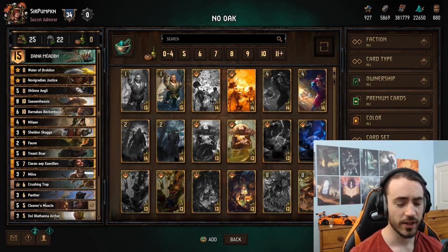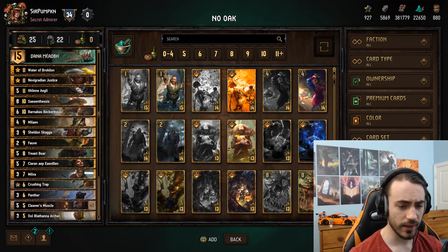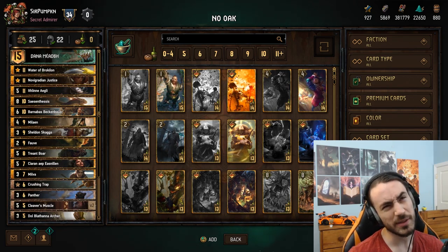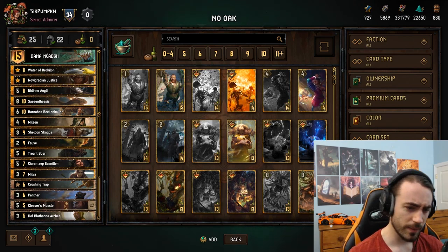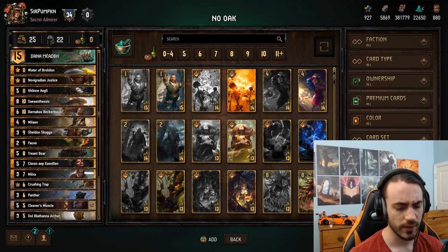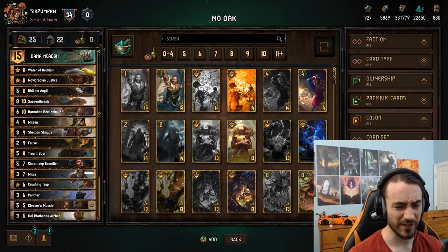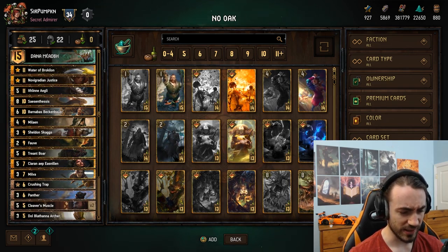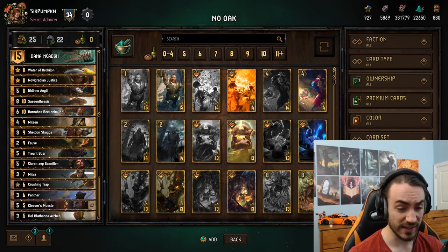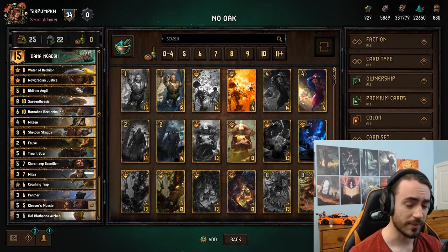What's up everybody, Pumpkin here. So the other day I put out an Ethne mid-range list and I've been doing some testing with Francesca and Justice - it's okay. But today I decided to play some Dana and I was really surprised, we did really well. I think we won like eight or nine games in a row, peaked around 25. We have two games against Green Knight and Adzikov with this list and it's really good.